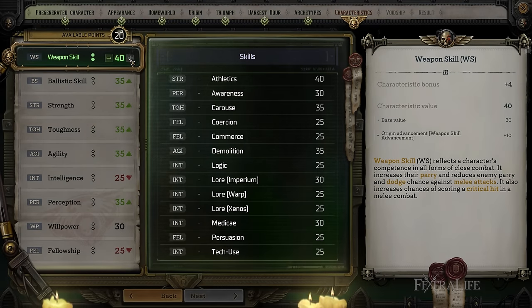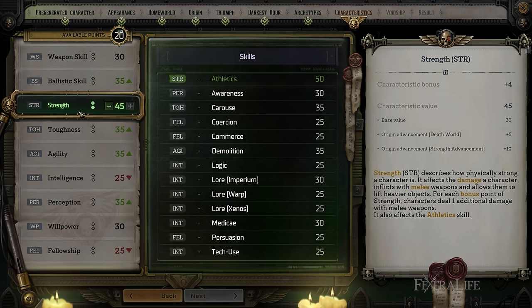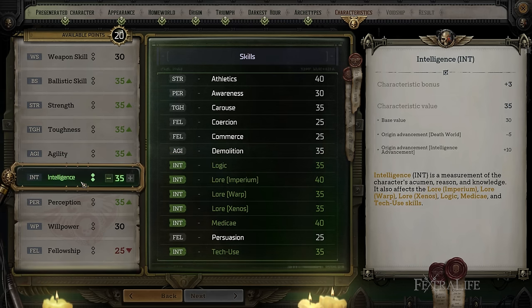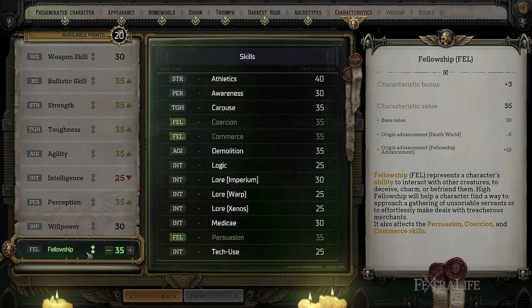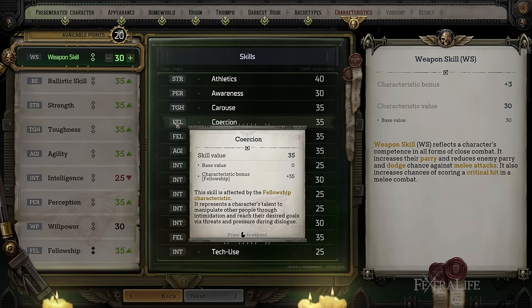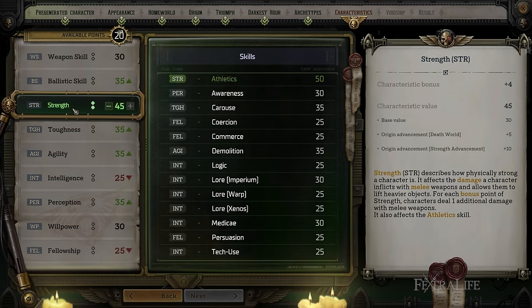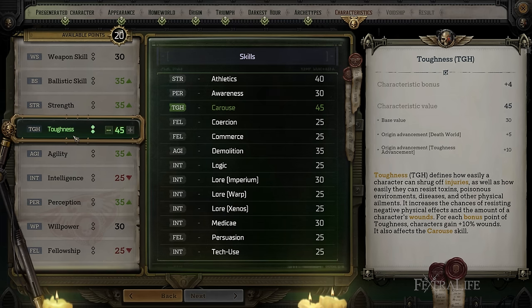Moving on to characteristics — these are kind of like the stats of a character and work somewhat similarly to Dungeons and Dragons. If you've played Baldur's Gate 3, you might remember having an ability score like 15 or 16 Strength, and then an ability modifier. It works similarly here: if you have 30 Strength, your characteristic bonus is plus 3; if you have 35, it's still plus 3; if you have 40, it's plus 4. So those odd numbers like 35, 45, 55 don't actually add to your bonus — you're trying to hit those round numbers: 30, 40, 50, 60, and so on.